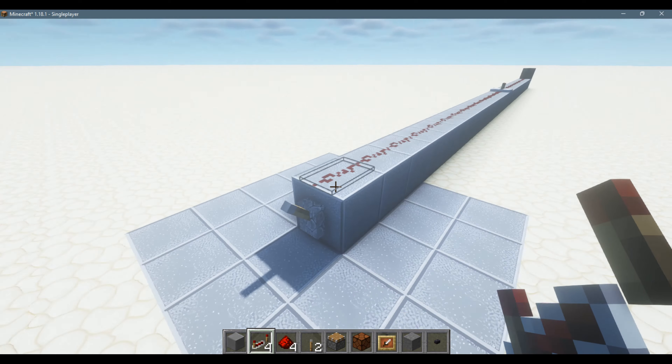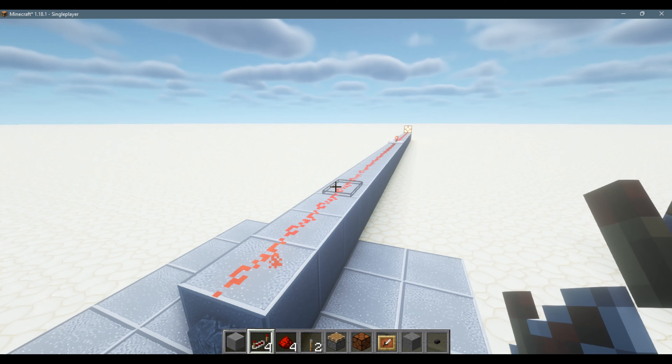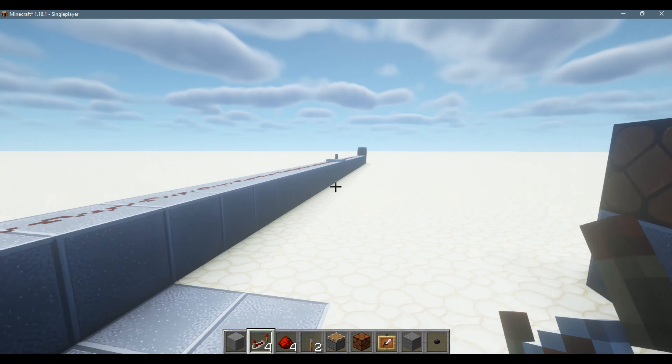Introducing the redstone repeater — this boosts redstone signals back up to full strength of 15, and it'll provide some delays, which we'll talk about soon. As you can see, in this 31-block run, if I pull this lever, the redstone lamp lights up, and pull it again, it turns off.